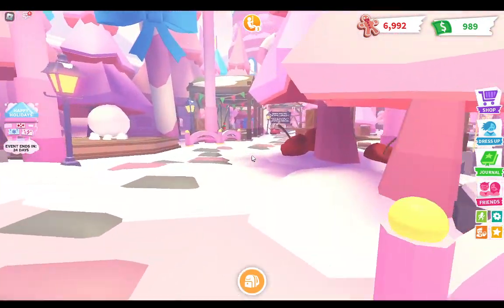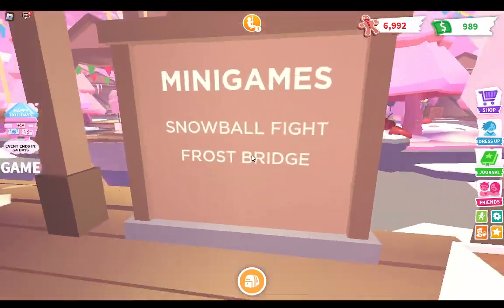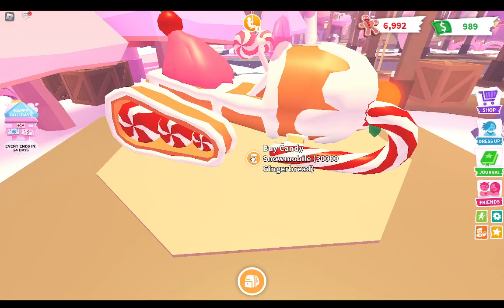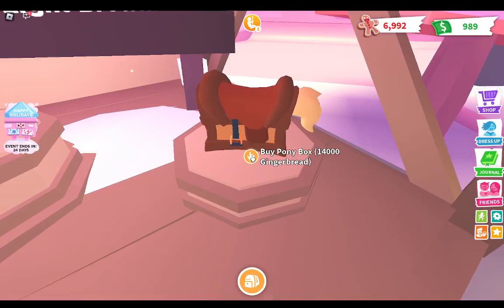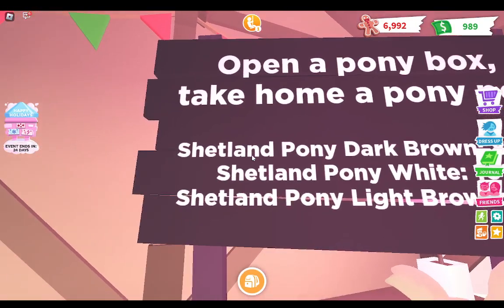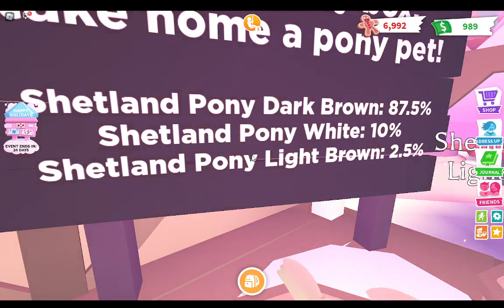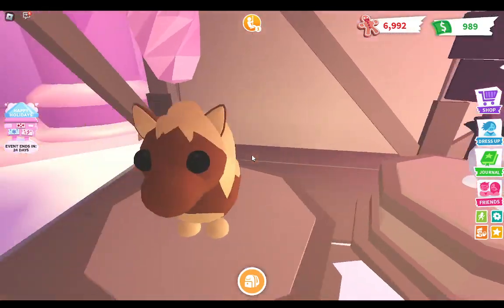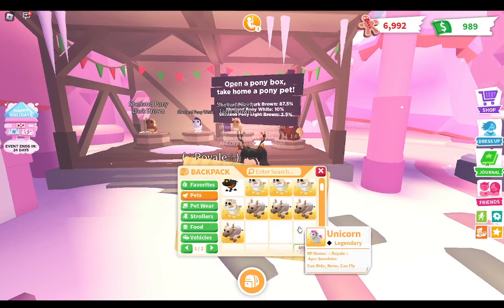Alright, let's go over to where we have our new things. First, let's start off with the minigame — we have a new minigame called Crossbridge, and we'll be playing that in a little bit. We now have the Candy Snowmobile for $30,000 gingerbread. We now have the Pony Box for $14,000 gingerbread, which contains the Shetland Pony Dark Brown at 87.5%, the White Shetland Pony at 10%, and the Light Brown Shetland Pony at 2.5%. I can't buy one, but the ones I did open in the last video — I did a favor.